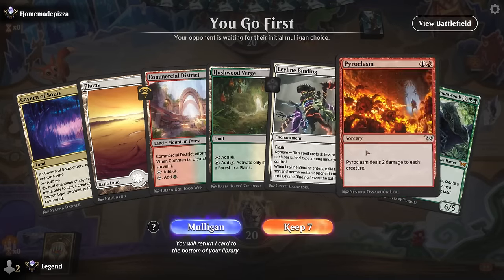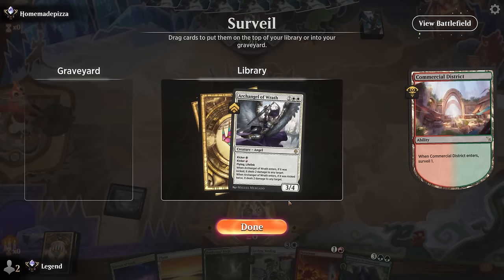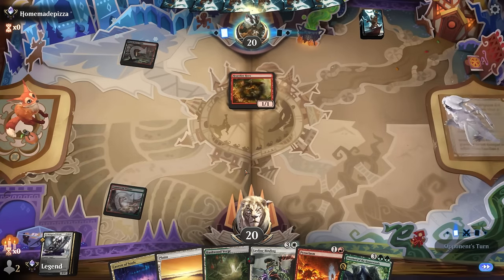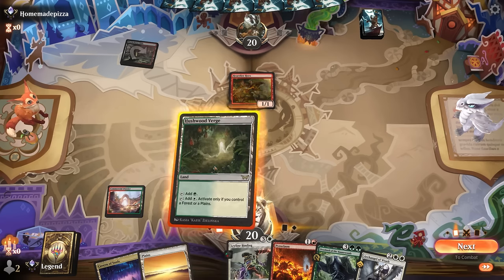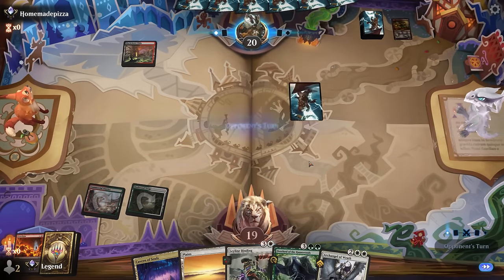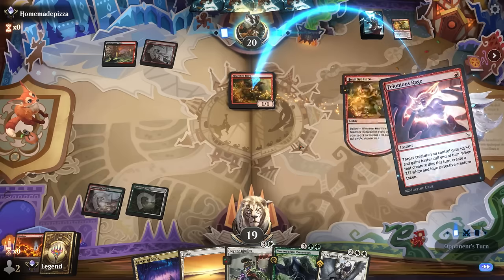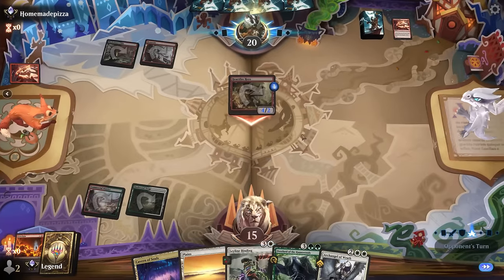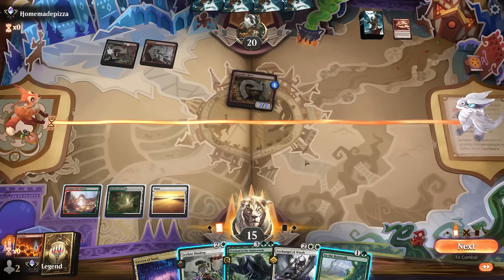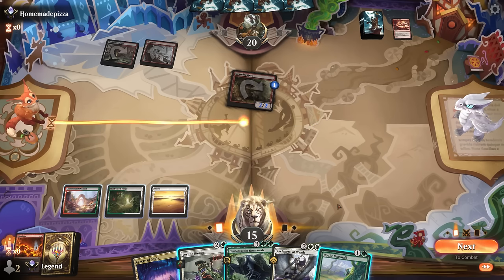Game two — we're on the play with a keepable hand. Commercial District sets up a turn-two Pyroclasm, then Overlord on three. Archangel of Wrath seems like a decent follow-up. Opponent is on red aggro — could just Pyroclasm for the one-for-one since Hardfire Hero can quickly get out of range from two damage. They have another Hardfire Hero and Polonius's Rage to immediately attack for four. If I tap out for Overlord I could die, so I'll use the three-mana Leyline Binding instead to play safe — even though Overlord would set up a one-mana Binding next turn.